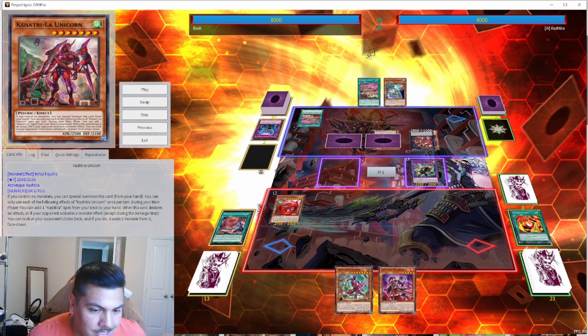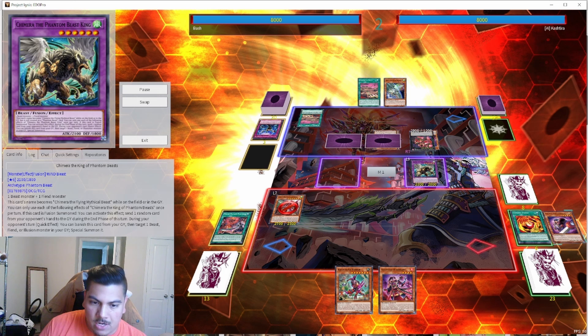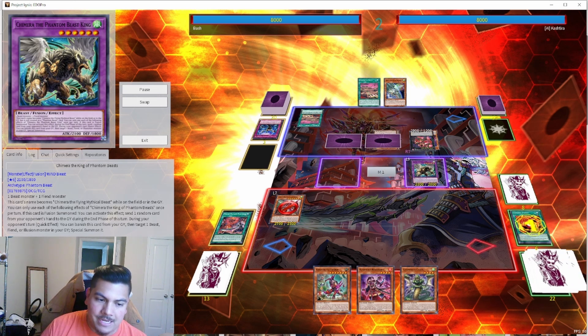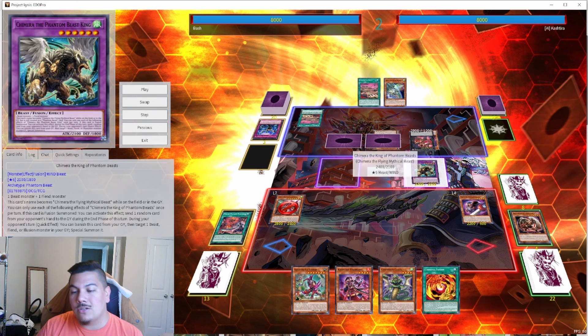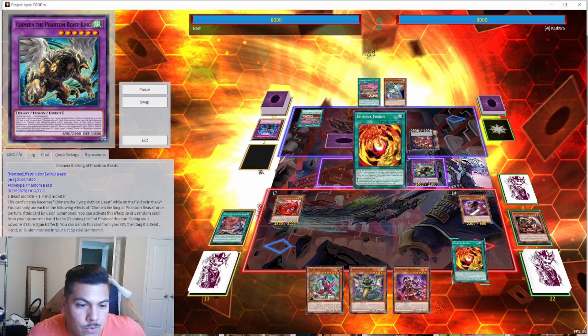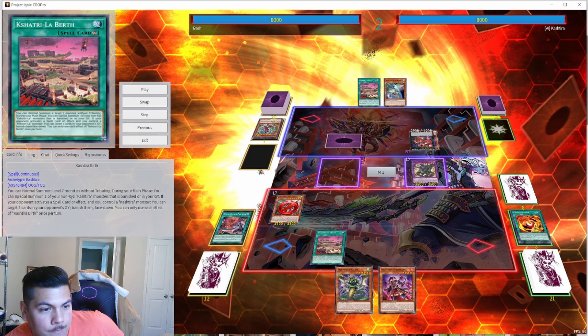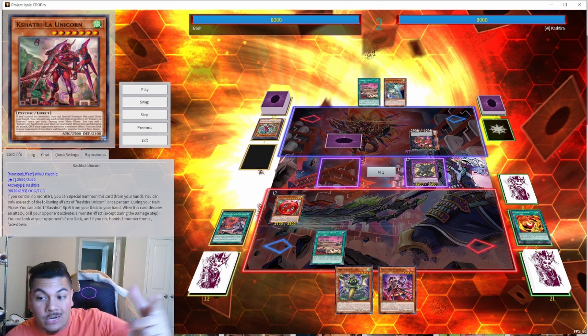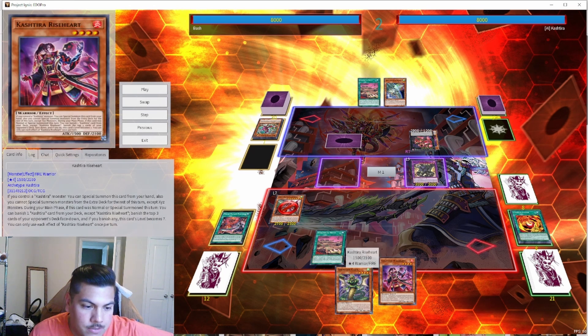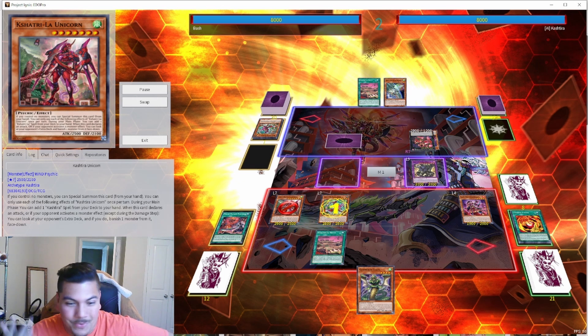We're going to activate Chimera Fusion twice this turn, so pay attention. We fusion summon into Chimera Phantom Beast King because we already have Birth on field and searched the Gazelle. We activate effects to add Code of the Hand, special summon Mirror Knight from the graveyard back to the field, and that also activates to rip a card from our opponent's hand during the end phase. But it won't matter because we're about to OTK. We then activate Chimera Fusion again using two on field and one in hand to summon Guardian Chimera, popping two cards and drawing one.